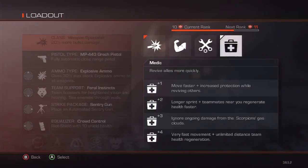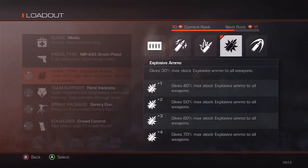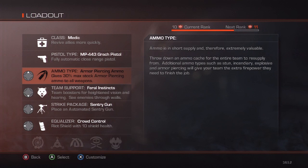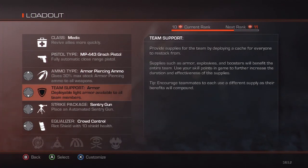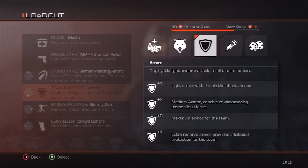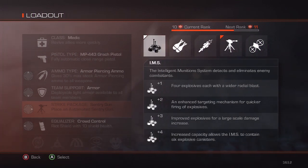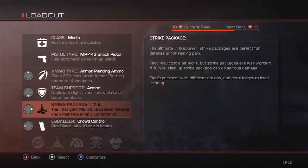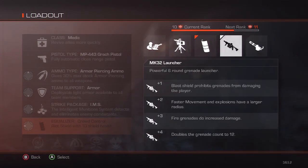Your next person is going to be a medic — the medic plays a vital role on this map. For pistol I recommend the MP443. For ammo go with armor piercing, but a little bit of explosive as well for taking out enemies at the start. For team support go with armor because obviously they're a medic — they're deploying health and helping people out. For strike package this is kind of weird — I would go with either vulture or IMS. IMS is another support role that keeps aliens off your sentry guns, making them last longer. And your last thing is as always the riot shield.